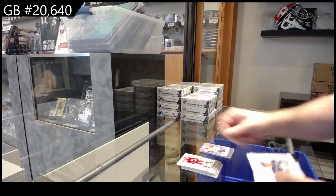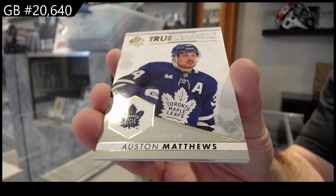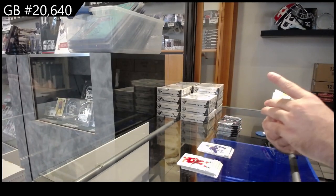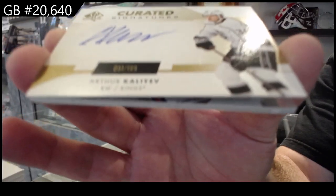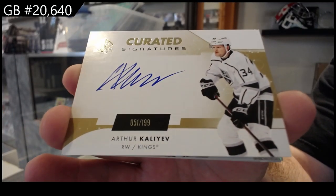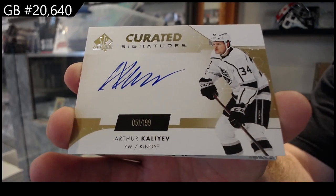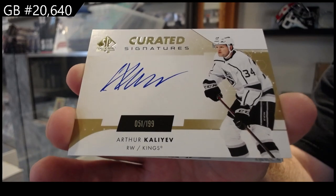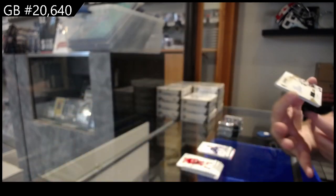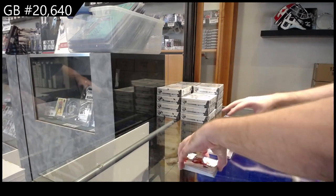We've got a True Leaders of Matthews for the Leafs. Matthews — our first autograph is for the LA Kings, Kaliev. If you go to our search bar, type in the group rate 20,640, all the teams are there. Or if you want to rewind — it's numbered to 199, by the way. A cool, very small numbering on that Pageantry for the Rangers of Lungfist.